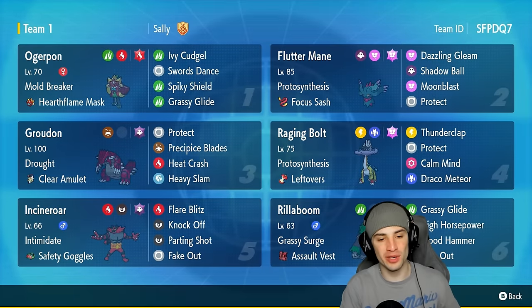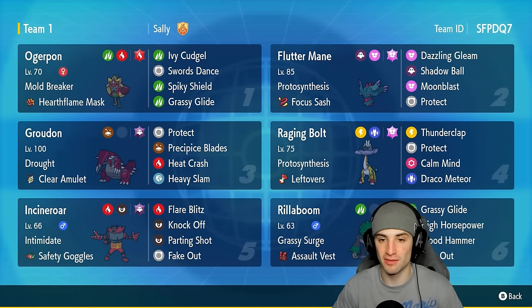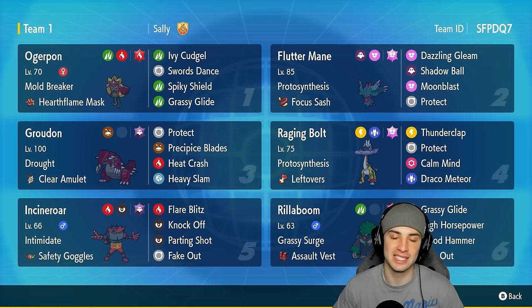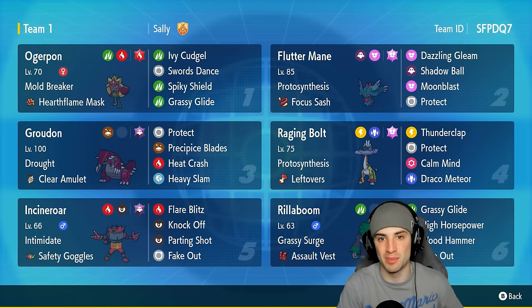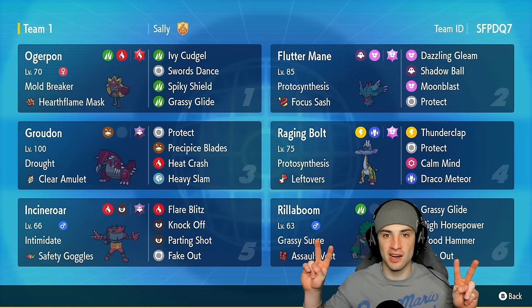I'll take a 2-1 winning record all day. Rocked out with Groudon and the Sun Team and absolutely loved it. Pokémon like Flutter Mane, Raging Bolt, and Ogrepon absolutely thrived next to Groudon especially in the heat. Groudon itself was phenomenal using Precipice Blades — its signature move — doing massive damage and picking up KOs left and right. That's gonna be it for today's video. If you enjoyed the content, smash that like button. If you're new here, click that big red subscribe button. Spread the positivity, catch y'all in the next one — peace out!